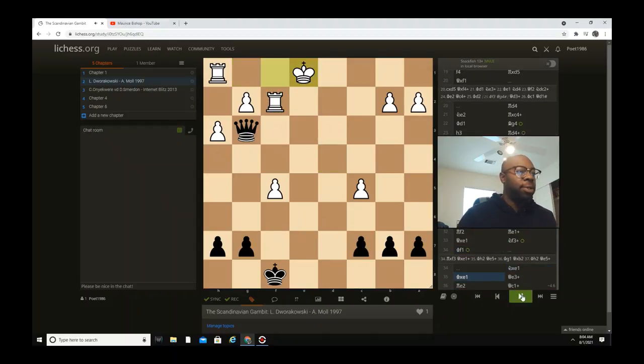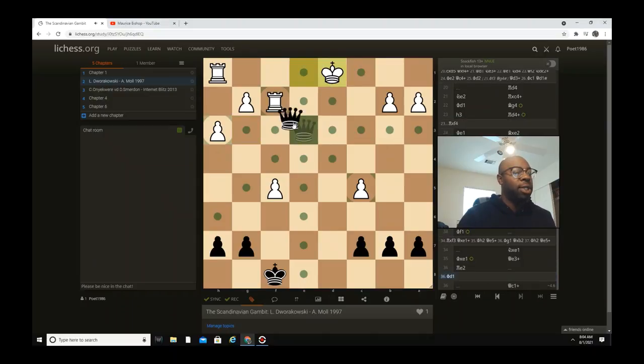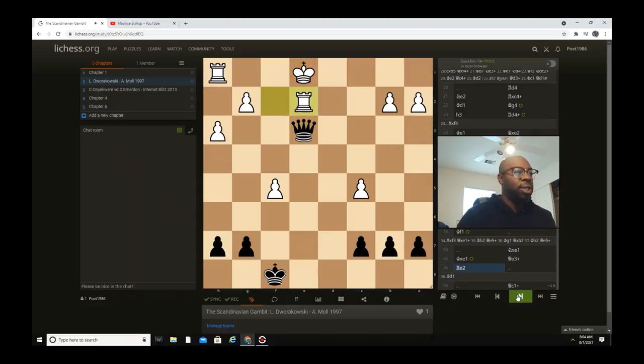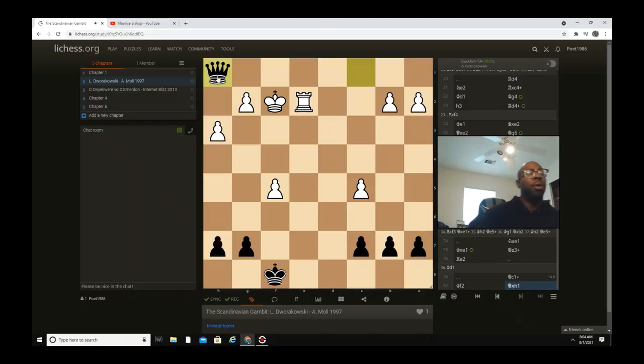Whether the rook takes the knight, he still goes to queen with queen captures e1 — and if he goes king f1 it doesn't matter because the knight's still winning the queen. Knight captures, king captures e1. He probably should have just let the rook capture the knight on f3 and the queen capture on e1. But with queen e1 check the king can't move anywhere or he'll lose the rook on f2. After queen e3 check, rook e2, but then that's a blunder — queen c1 check! White resigns because after king f2, queen captures the rook, and black is definitely winning.